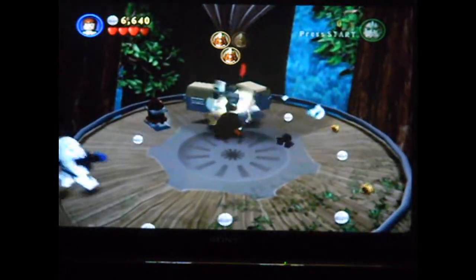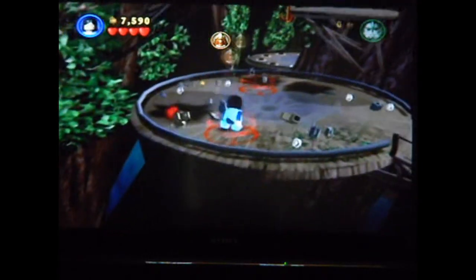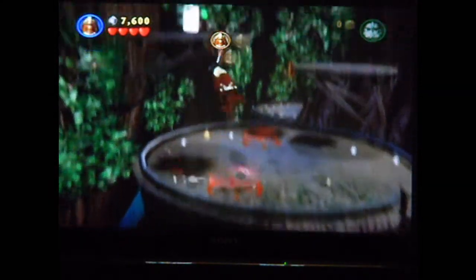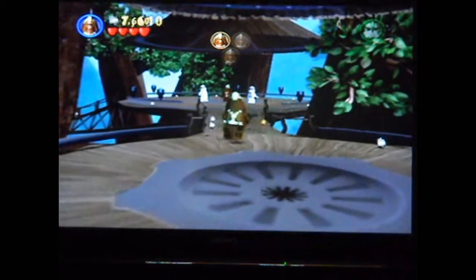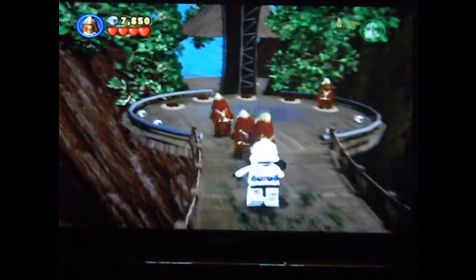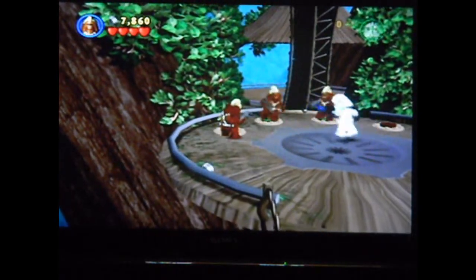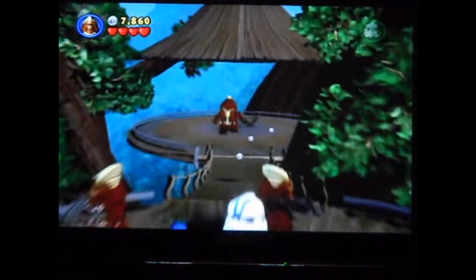There actually was another canister in this area, and I'm pretty sure I could have gotten it in story mode. I don't know how I missed this one in my original run of the level. So that one you can get in story mode — I guess I was stupid there for a second. You do have to free the Wookiees though. And now we head to the beach.